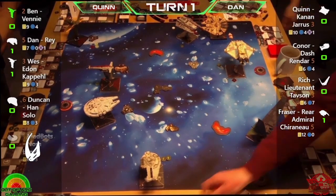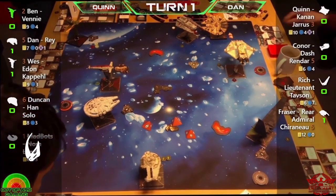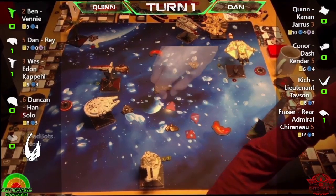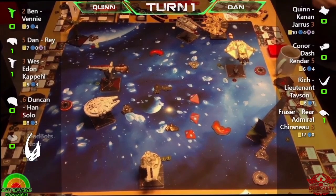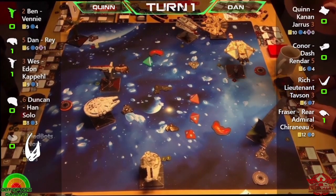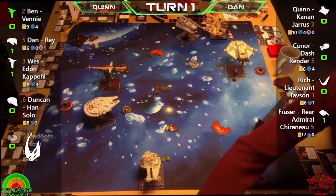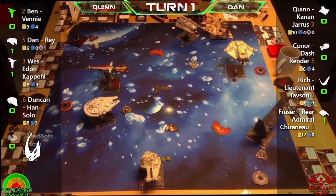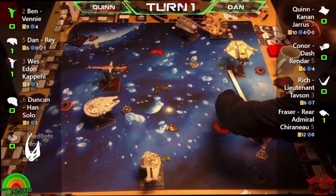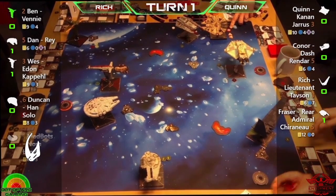A Panic Pilot crit for Dan from Quinn — our first crit of the day. Is that going to affect Dan with the Rey Falcon? With Corsellia on there, not at all — he'll just do a blue maneuver and the stress is gone. Six points for that upgrade, it's so powerful. Combine that with the Millennium Falcon title and it just works so well. He's also been ionized.